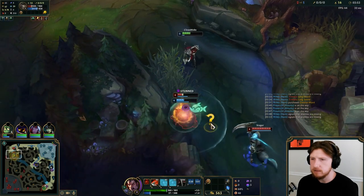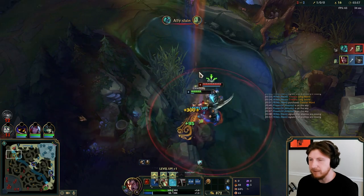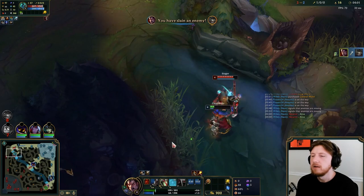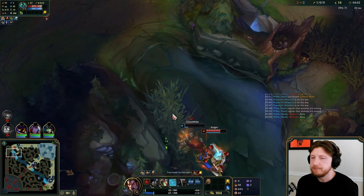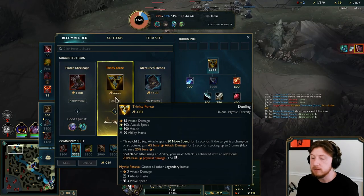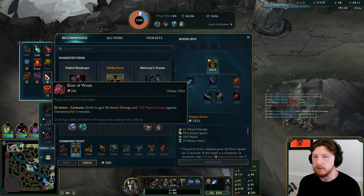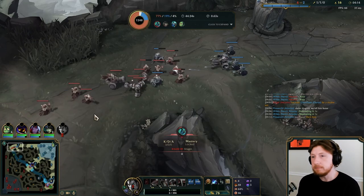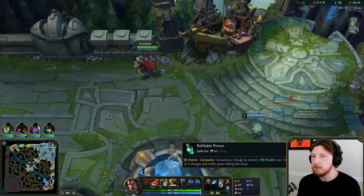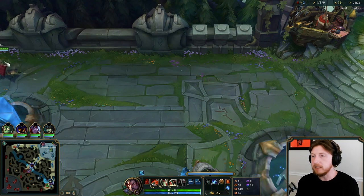I've got enough mana for one ability — Q crit. We got him. I got a little bit of mana now but there's no way I win this. If I get up that flashback, I definitely want that. The ghost serves great. So what you wanna do — and this is gonna be one of the win conditions we're gonna look for — is when we wanna go all in, we're gonna hold the wave, pop ghost, and take these big sweeping movements around Tahm Kench.